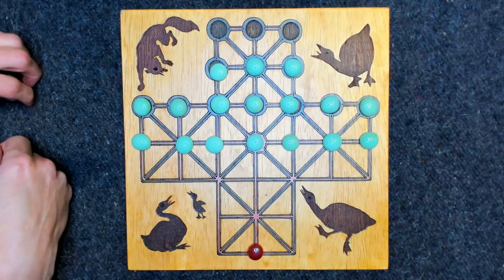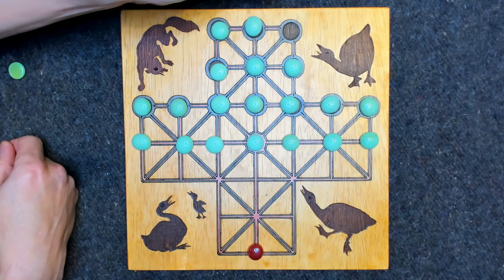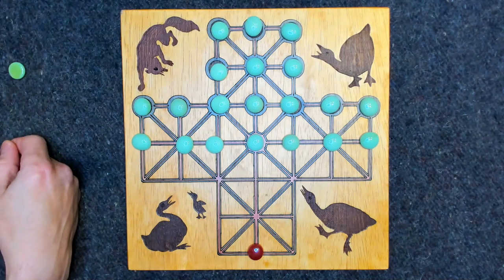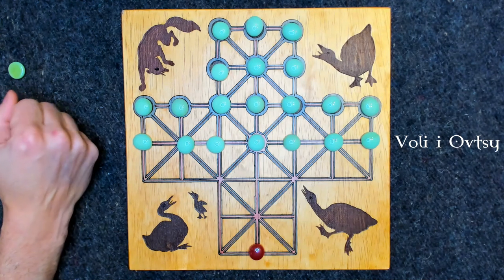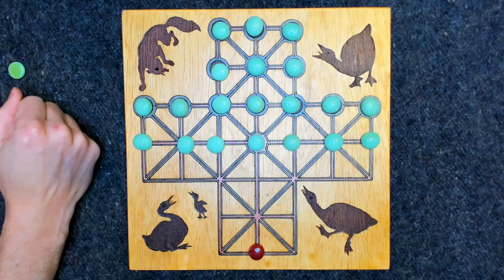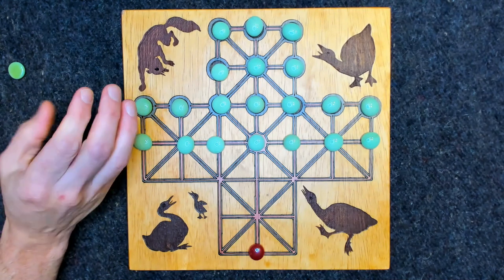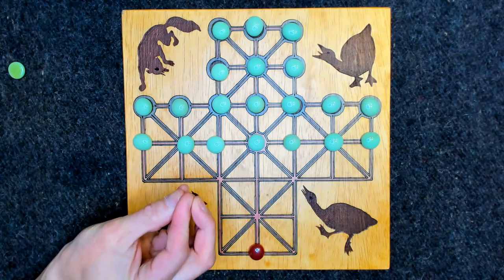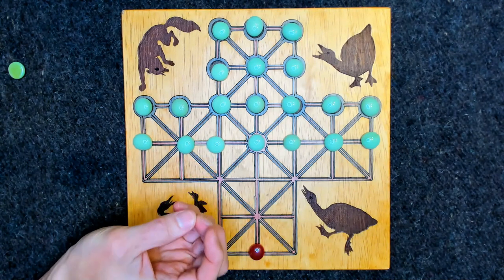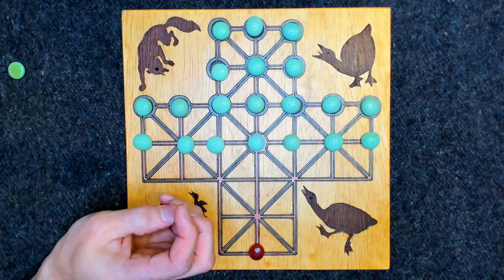There are other versions of this type of game — it's called a hunt game. There's a version called Hare and Hounds, a version from Russia played by children in the snow called Voli al Vostavi, a version in Thailand called Len Chawa, and one in South America called Hawk Attack. These games were developed independently of each other — especially the one from South America, where there wasn't any contact as far as we know. It's pretty neat that you see very similar types of games developed independently around the world.